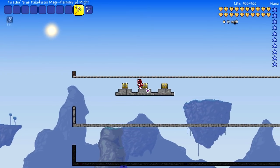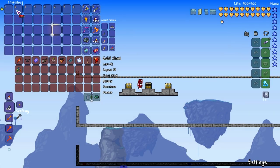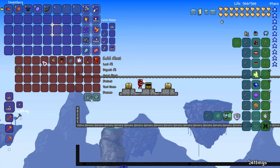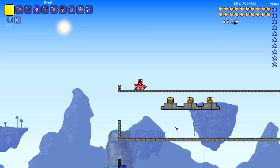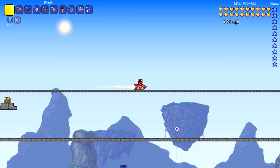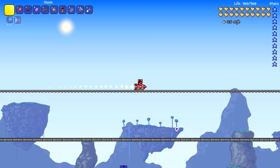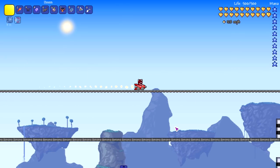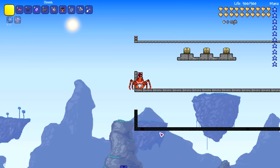We're now moving on to the Thorium mounts. Starting with the rocket cart — the mine cart I mentioned earlier. I expected it to be insanely quick, and it absolutely is: 128 miles per hour — way faster than the mechanical cart. Great mount.